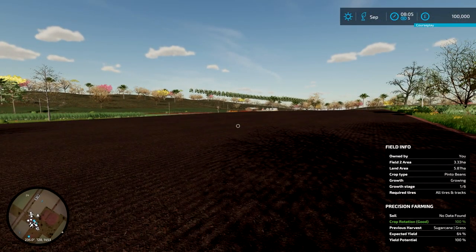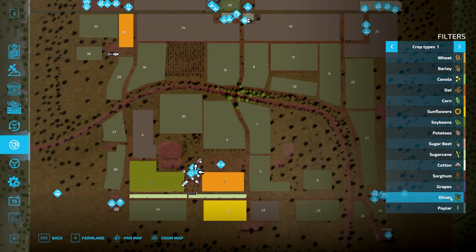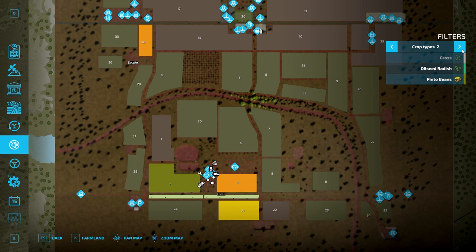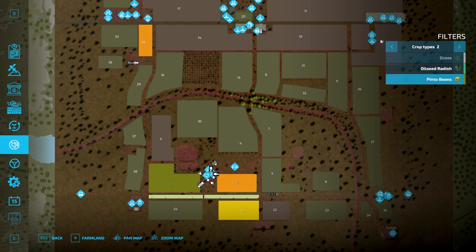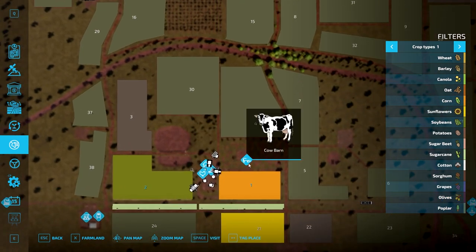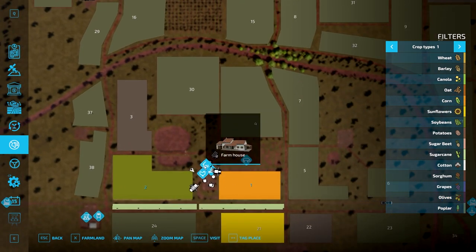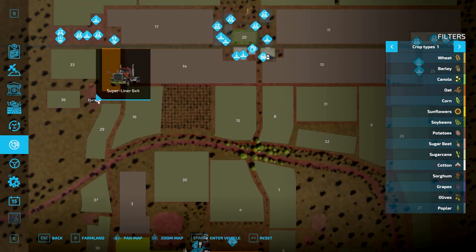Actually it is pinto beans — pinto beans, which is interesting. It's got the same sort of color as soybeans, and it's a new crop. So this is where you start: you own all the equipment and this area here, including a chicken pasture.